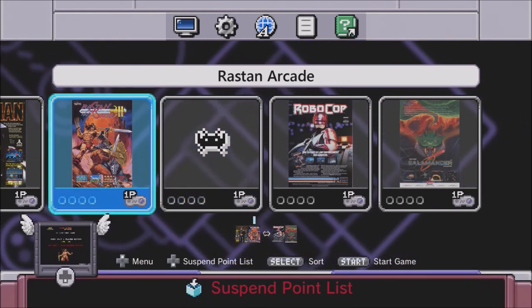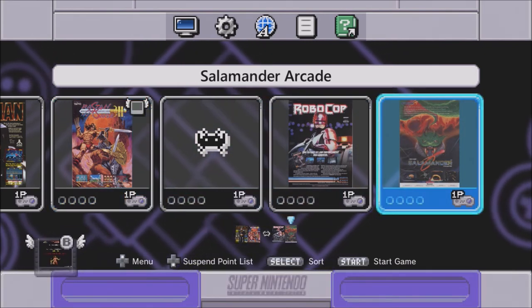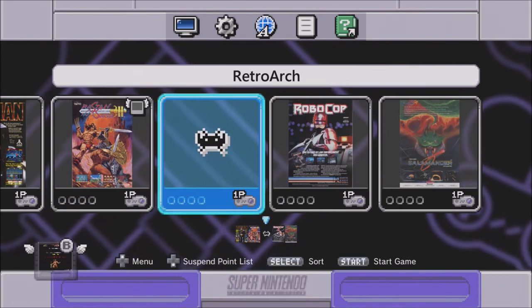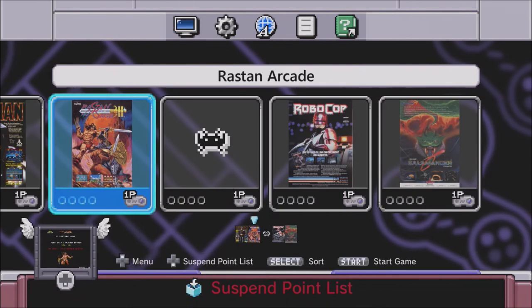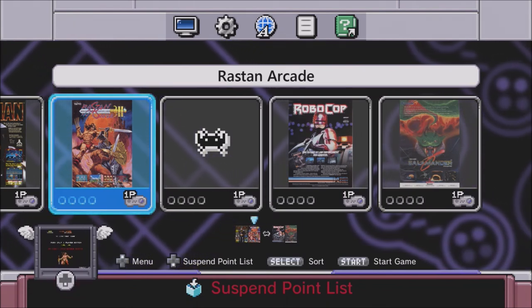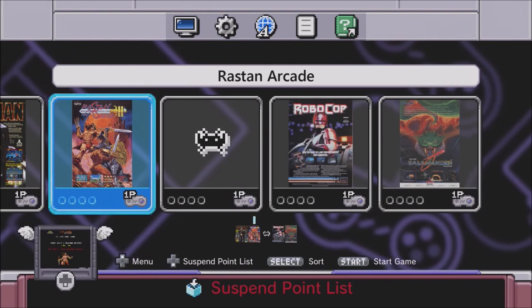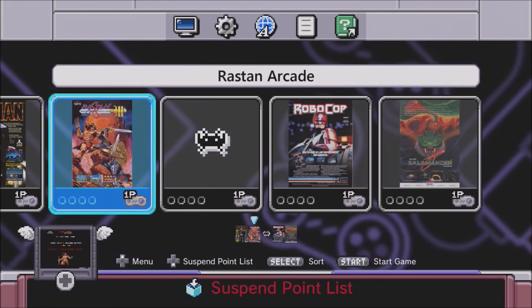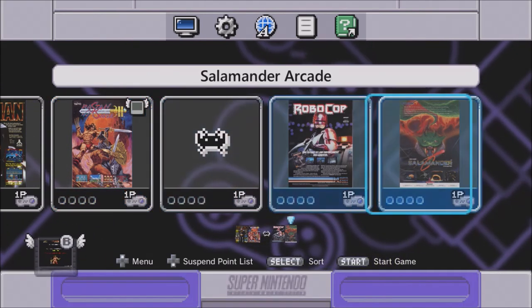So there you go — Rastan Arcade, Salamander Arcade. Wonderful, fun games, and they both run. MAME 2010 core for Salamander, FBA 2012 for Rastan. Thank you so much for requesting these games. Peter James Ledwith — I did write it down, I just couldn't find my piece of paper. Peter James Ledwith, thank you so much for recommending these.